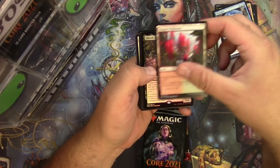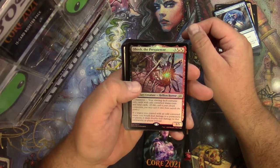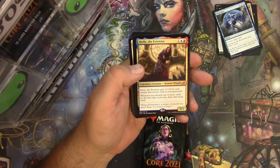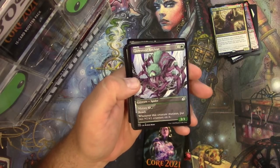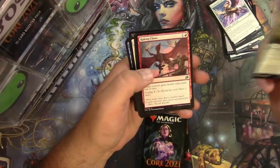All the way down — dinosaur, Rugged Highlands. A foil Obosh the Preypiercer — got the old companion — and The Ozolith, so there is a mythic for you. Storm, Wild Caparocti, Splendor Mare, Glowstone Recluse — I still love this style of art the most.